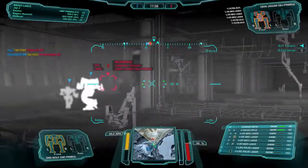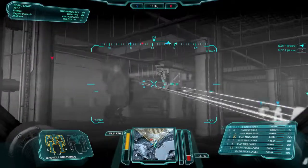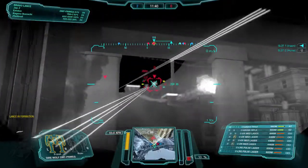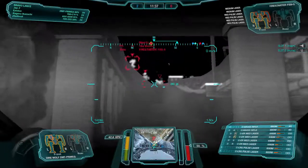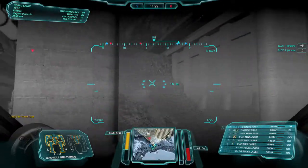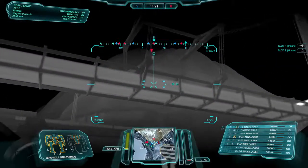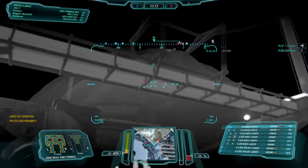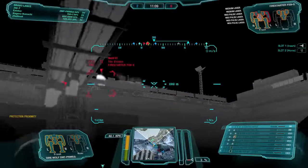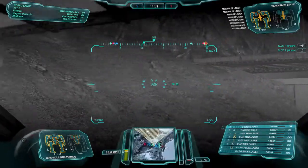He's moving up the ramp. They've got a line up top — they have LRMs. I've got an Ebon and a Madcat on the saddle. I'm going to shoot these mechs on the saddle. Blackjack is way off the top. Draken the Blackjack on top. They've got three heavies over the saddle.